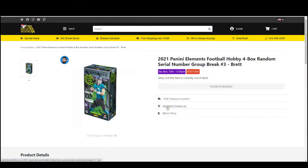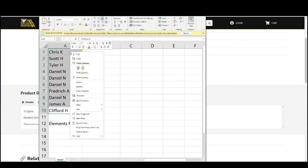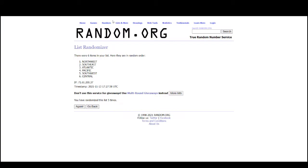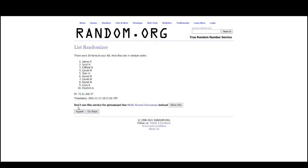All right, here we go — 2021 Panini Elements Football, 4-box random serial number group break, 10 spots. We'll take the names, randomize five times, take the serial numbers and randomize those five times, then pair up the list. Everybody gets a serial number in the break. The number you get represents the number before the slash — for example, card number 5 of 10 goes to 5, 23 of 50 goes to 3, 10 of 10 goes to 0, and so on.